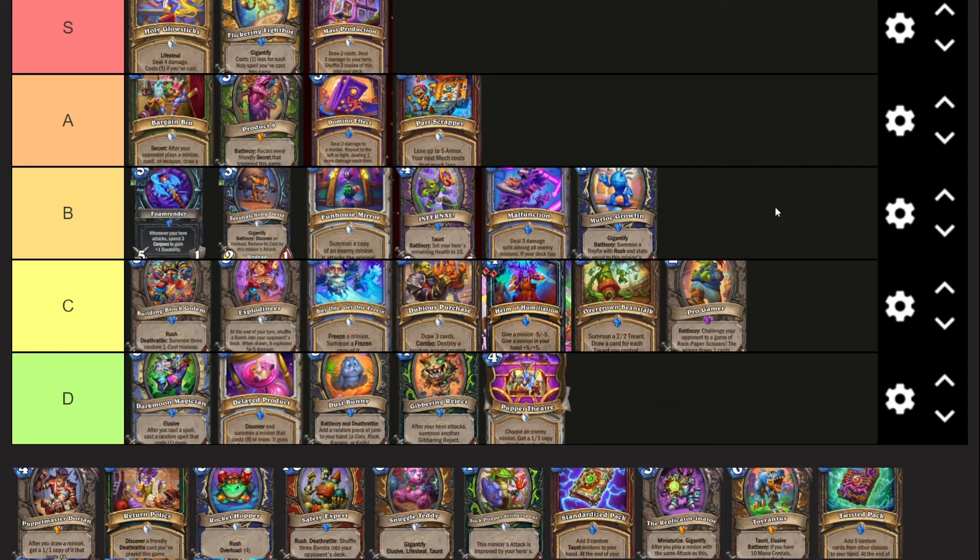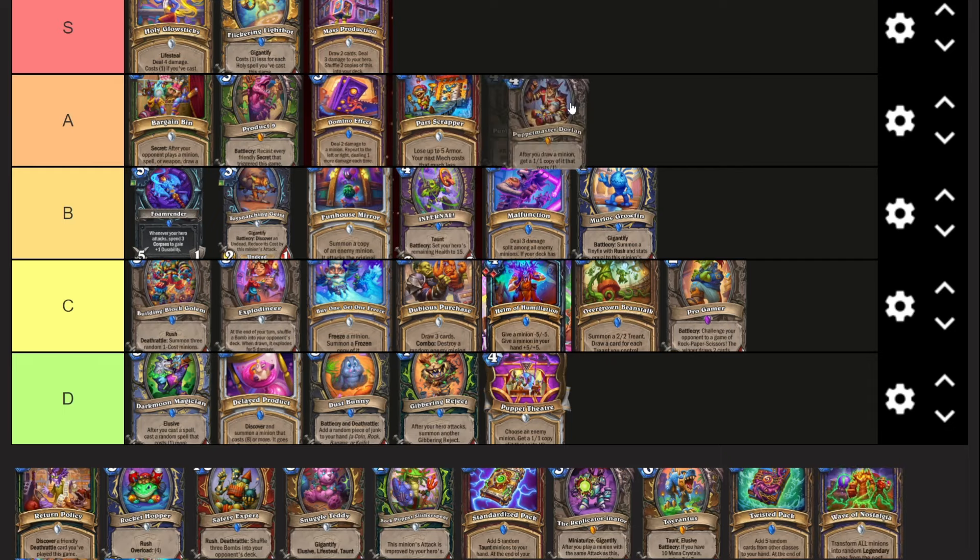Puppet Theater - four mana location, choose an enemy minion, get a one-one copy of it that costs one. I think you would just play Convert instead - Convert is three mana, get a one-mana copy of an enemy minion. It's only a one-time thing compared to Puppet Theater, but minus one mana on the initial cost is huge. In Wild, how many times are you going to get value from this location? If both are only stealing one good minion, you want the minus one mana. Puppet Theater is just worse than Convert, and Convert already sees play in a lot of ETC and Reno Priest decks.